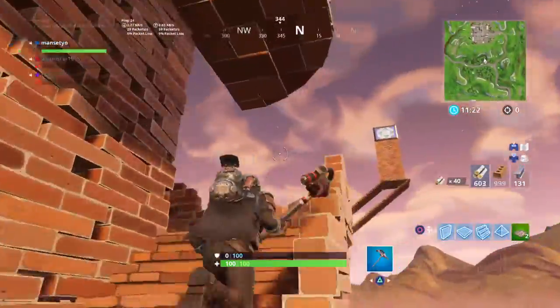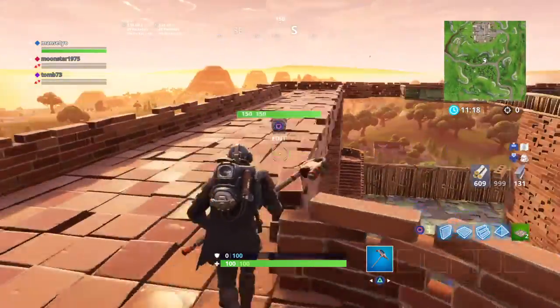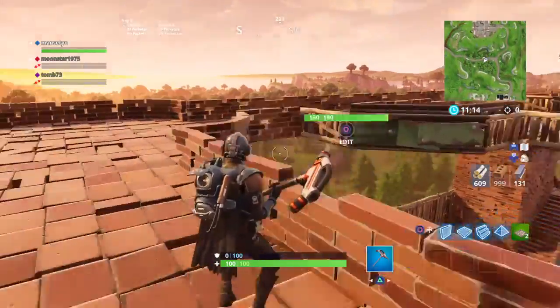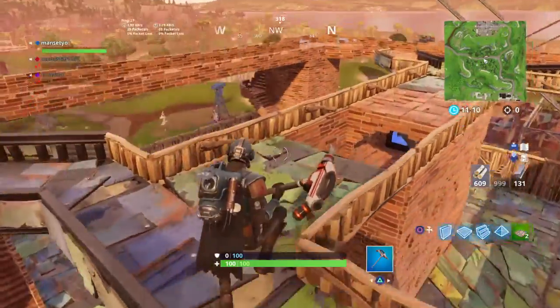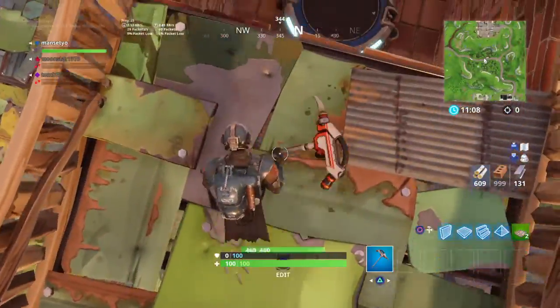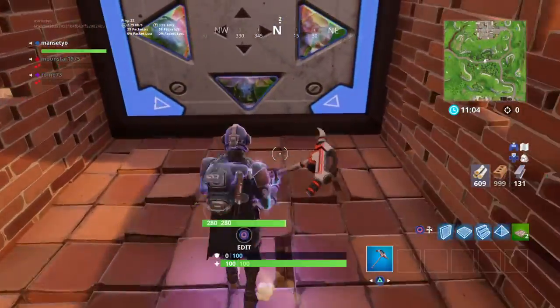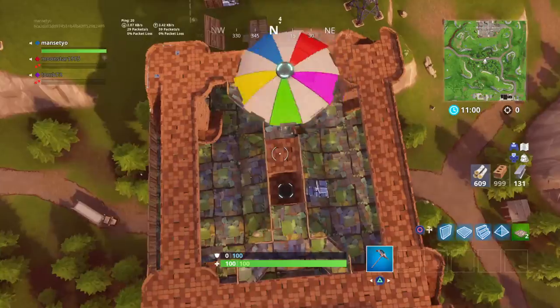Now you can come up here. Then you have the four towers connected by the different bridges. Then there's this one bridge connecting you to the top. This tower right here — just land right there, you just need to get in the center. And that's the base.